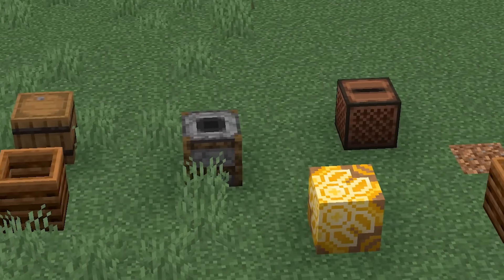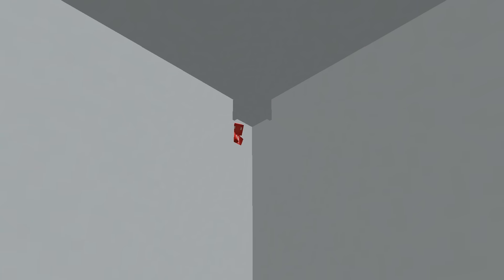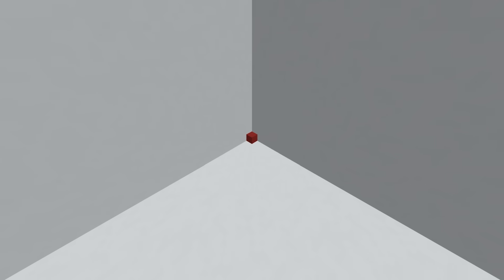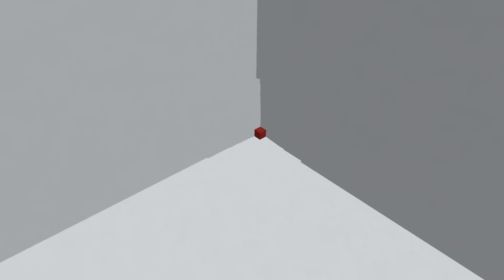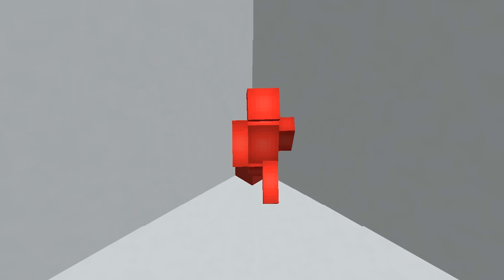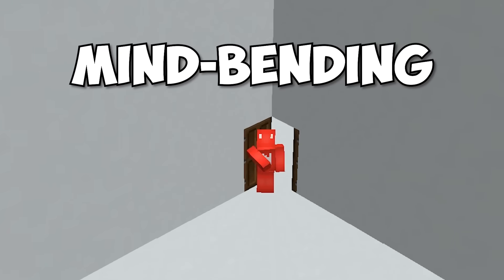Minecraft blocks come in one shape and size — until today. By using distance in a clever stair step-like build, we can make it seem as if the block we placed is actually quite small. In this way, we practically guarantee that any visitors would be left with a question mark as to how it works. But besides a prank, you might actually find yourself using this on a larger scale. This could make for a real mind-bending entrance to your next base.